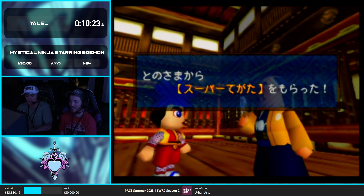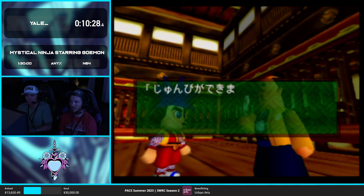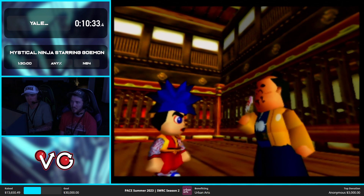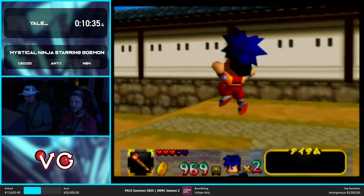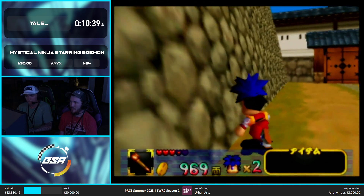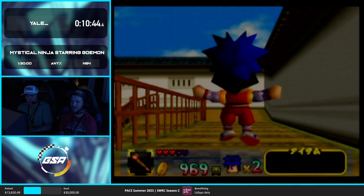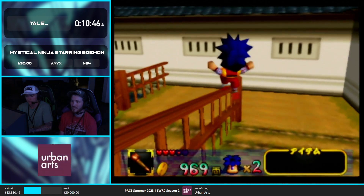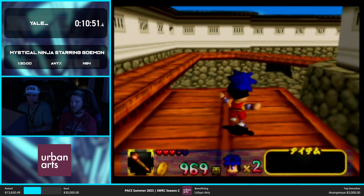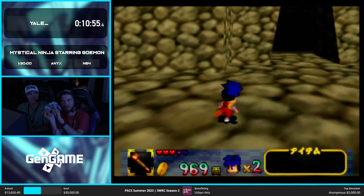The king of Oedo believes he knows who is causing this trouble, so he's giving us a super pass so we can access other areas of Japan and look for these bad guys. Coming up is a glitch that is very cool and saves a lot of time, but it's also dangerous. It's called Map Glitch. Basically what I'm doing is holding C-Right basically the entire time I'm in this area — and C-Right is the map button.